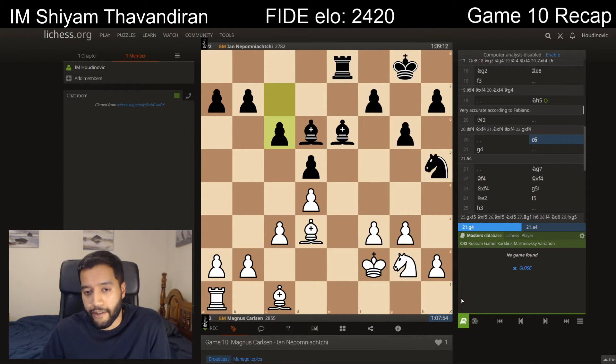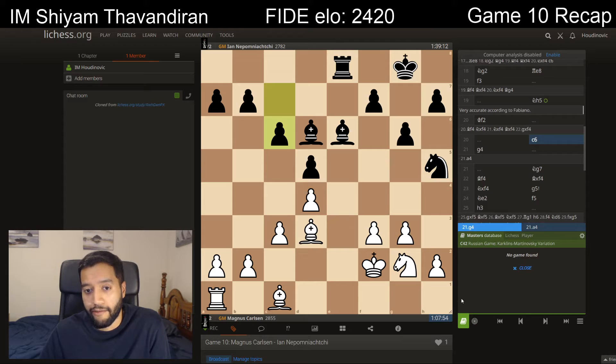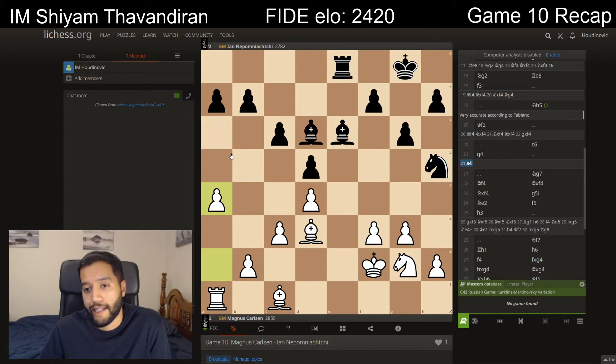So Magnus plays king f2. In the press conference, he said that g4 was not so patient — if he wanted to play for more, he needed to be patient, and he criticized the move g4. Nepo said he was worried about a4, like a queenside expansion. Still, I think the probable result would have been a draw anyway. But as Magnus said, if the match situation was different, he would have tried to play for the tiniest of edges — which is what he's so good at, squeezing water from a stone.